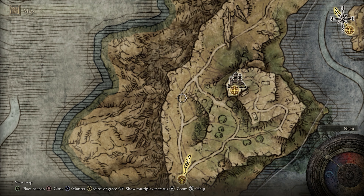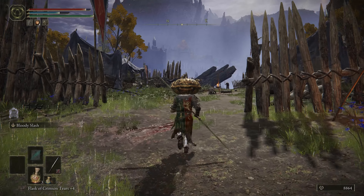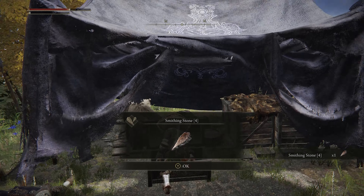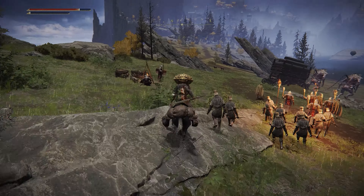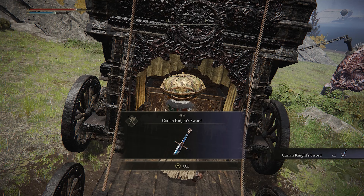North from the Foot of the Four Belfries site of grace will be these pissed-off jellyfish, and in the middle of them will be the Jellyfish Shield. Then there's a fort with an annoying noble who keeps shooting magic at you from the top — I hate this guy. There's not really anything amazing here, just a couple of items. So head on from here and you'll find a whole lot of fellas surrounding these trolls pulling a caravan — in the chest at the back of that caravan will be the Carrian Knight's Sword.